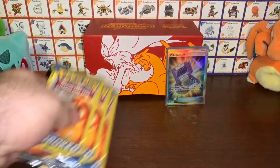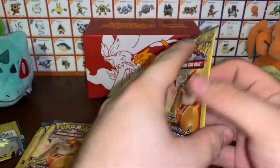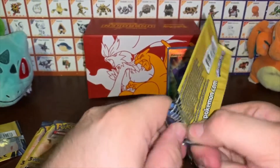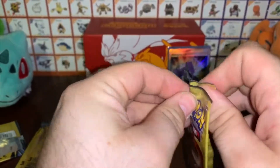We're getting down to our last three packs here. Hopefully these Charizard packs will give us some luck — but man, that Poké Gear 3.0 in the back there is a nice card out of a dollar store booster pack.